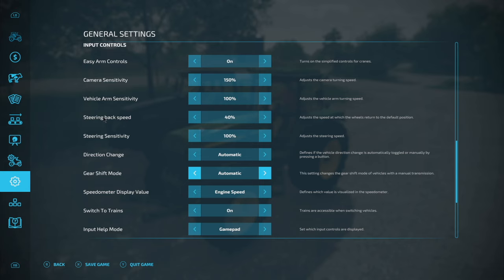You're going to find all of these options in General Settings and Input Controls. Go down and you'll see 'Direction Change' and 'Gear Shift Mode' — those are the two you want to worry about. Also, 'Speedometer Displays Values' — you could do vehicle speed, but I like engine speed, especially if you use a manual, so you know how fast your engine's going. Gear Shift Mode is your automatic, manual, or manual with clutch. Direction Change — leave this on automatic, it gets a little confusing.